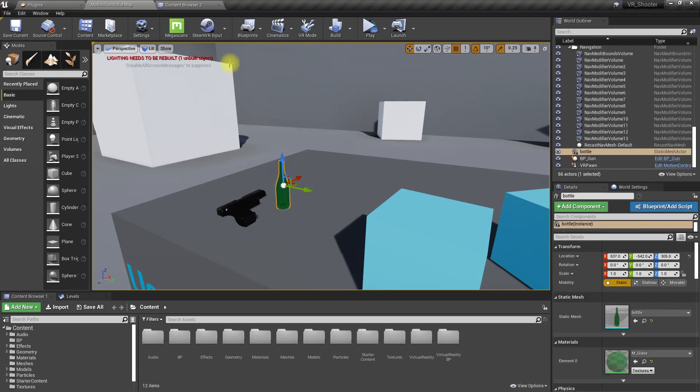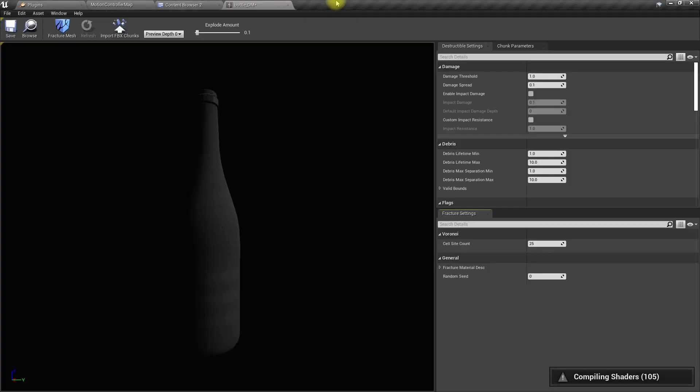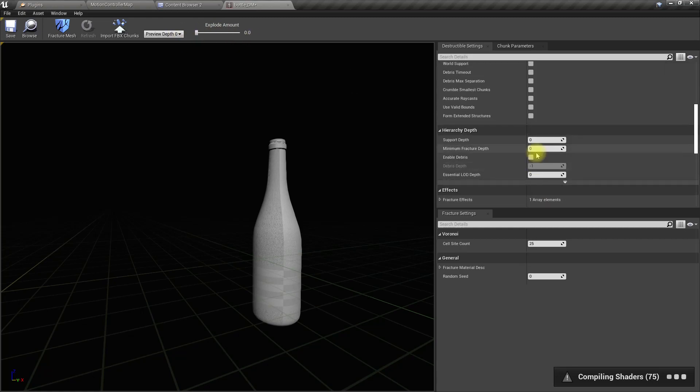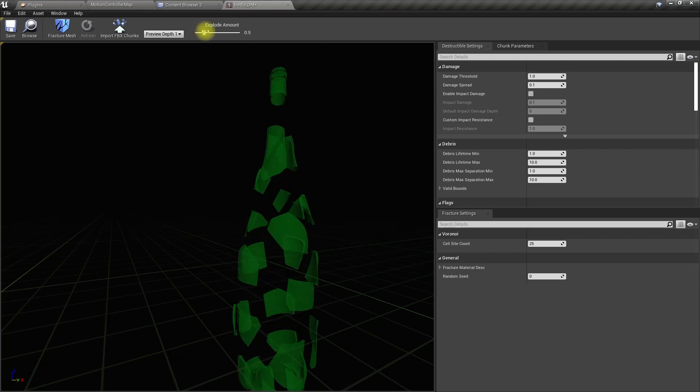Now let's go — we can create a destructible mesh like this. We can change the settings here — fracture. Now it is fracturing. It looks like the engine is stuck but I guess it will come back. Now when I fracture it, it looks like this.